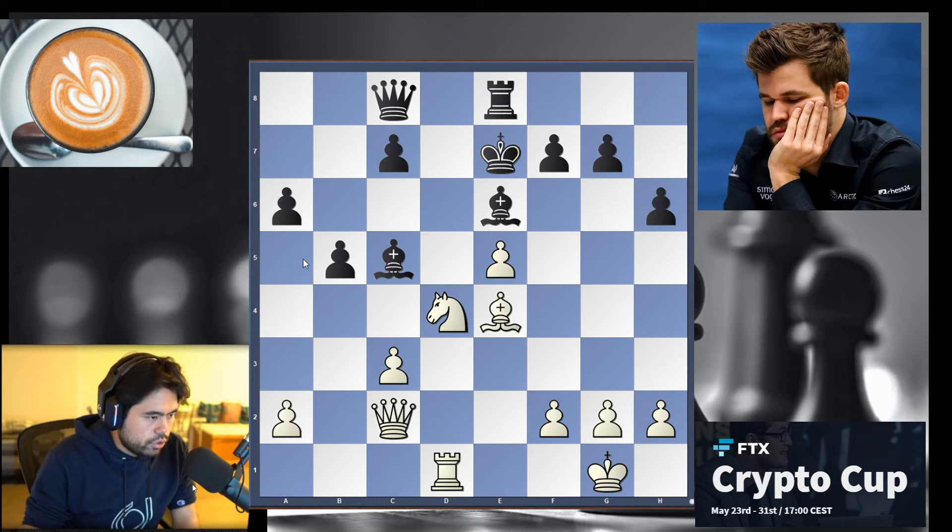It's white to play. I'll just mention that black has secured the bishop pair, but the king is stuck on e7 for the moment. White has developed pieces quite actively, but the question is: what's the plan now? How do you move forward?